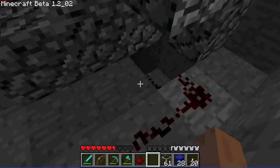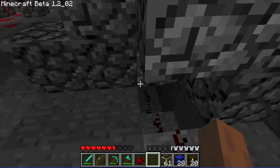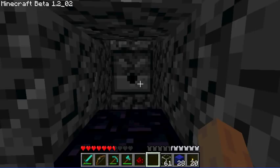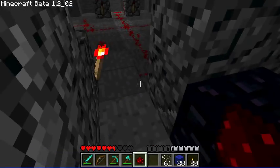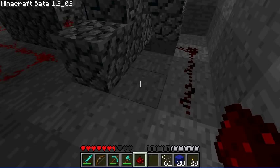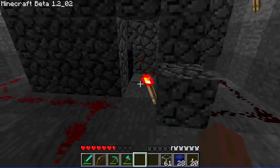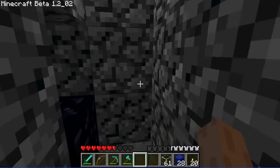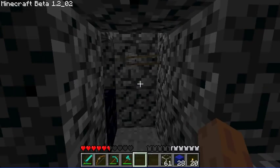This redstone here leads to the pressure plate on the inside, which would trigger it if it was connected. Thankfully it's not, otherwise I'd be dead right now. Connecting it, it will usually fire one arrow — and as you can see, if I trigger it, it fires a few but not many.